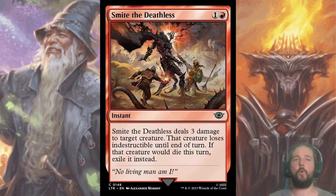Smite the Deathless is one mana red to deal three damage to target creature. That creature loses Indestructible and is exiled. Aggro is enabled by cheap removal, and Smite the Deathless is great cheap removal. These are usually gone by pick three as premium red removal.